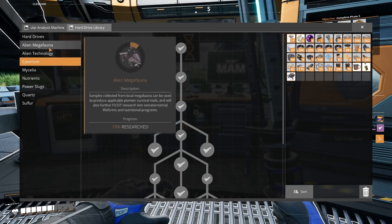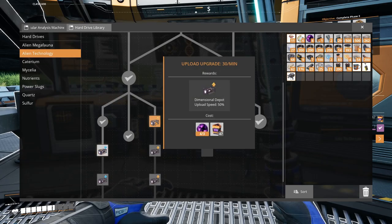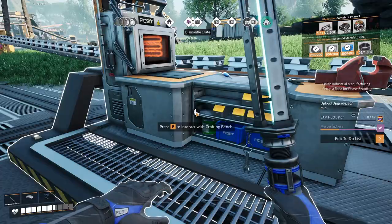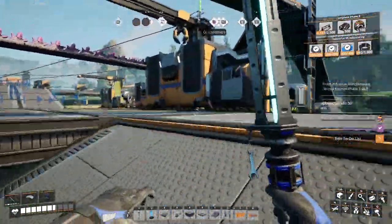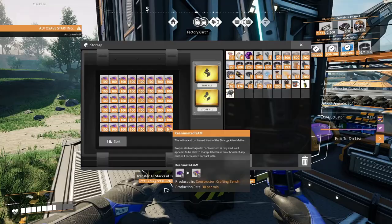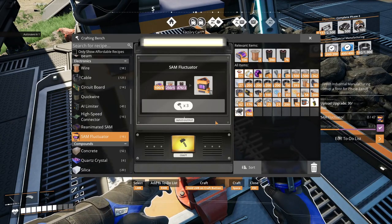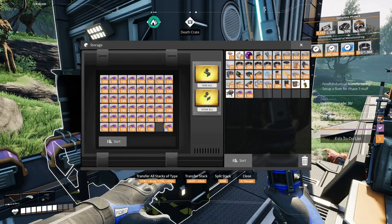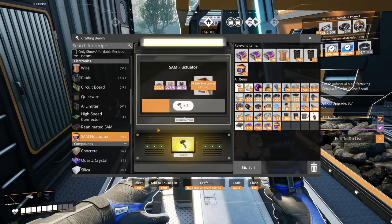We are working towards getting our next dimensional depot upload upgrade. We just need to make 47 SAM fluctuators, which we can probably do now. We don't have the SAM on hand, but we have our manufacturer over here making fluctuators. Let's grab 47 - we can make 16 right now, grab another 100, get to 33, then 50. Let's go ahead and make these real quick, then upgrade our upload timer.